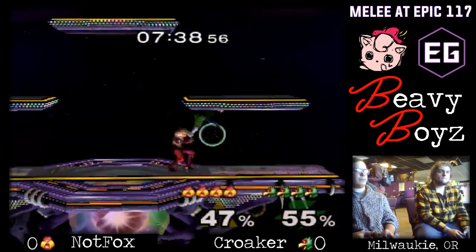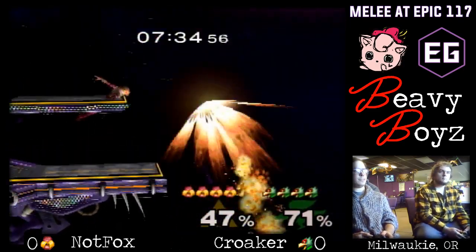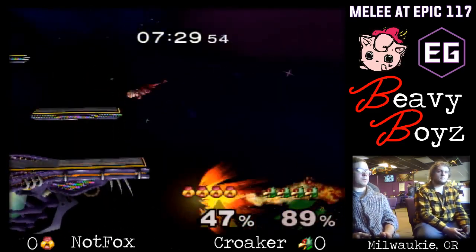Sheik's probably his strongest character or his main, and his Fox is also kind of strong too. Kroker, on the other hand, is a Falco/Puff player. Wouldn't be surprised to see Puff happen as well, but he's at least starting Falco.